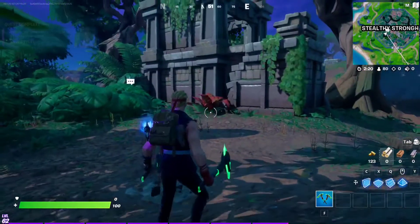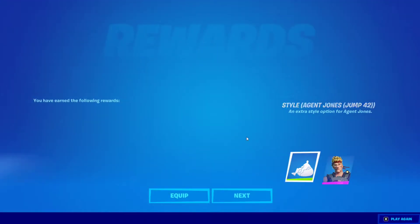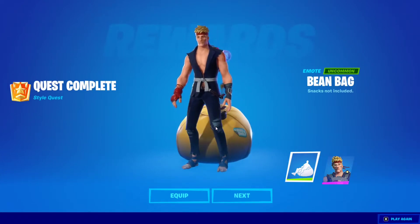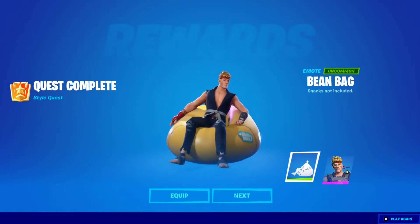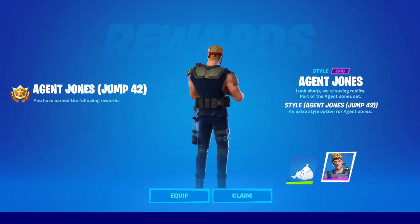Let's go see what it looks like — there it is, pretty nice. We got Agent Jones Jump 42 style. We also unlock the beanbag emote, which is pretty cool because we did three weeks worth of epic quests and three of Jonesy's anomaly quests.